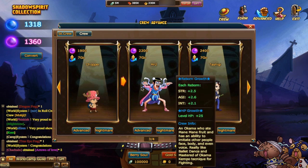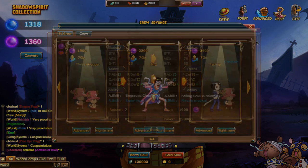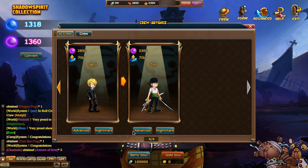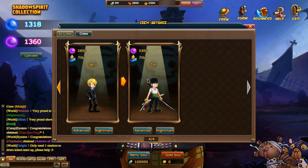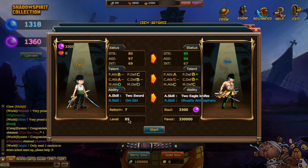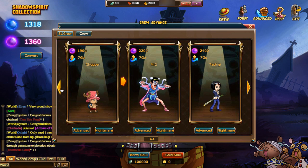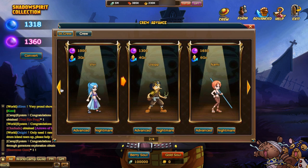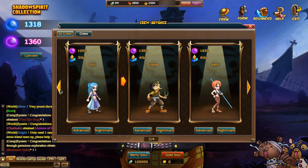It's like 190k for Chopper, and Zoro is 330k. These guys, you have to be level 85 — and to have them, of course — 7 Reborn, level 85. So that's hitting somewhere near the level cap of this game at the current moment. And also the purple soul count — oh my goodness, a lot.